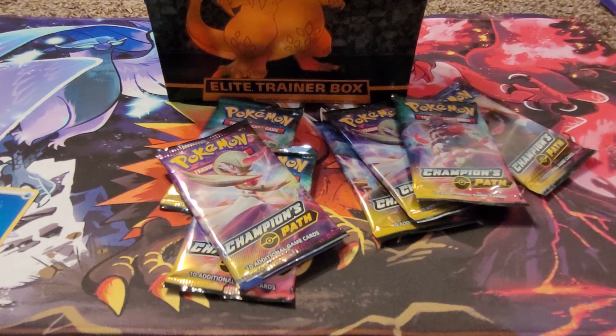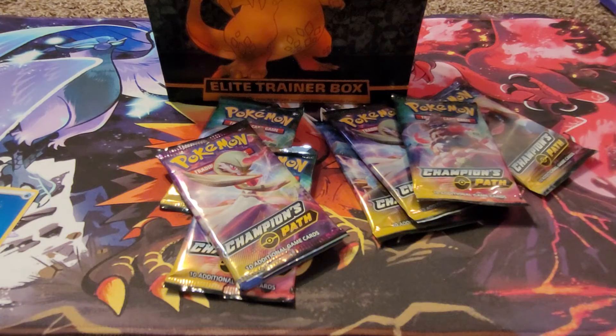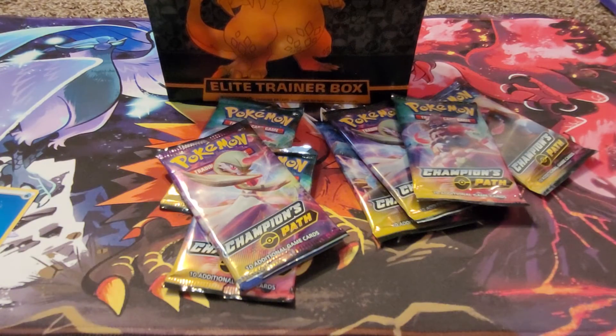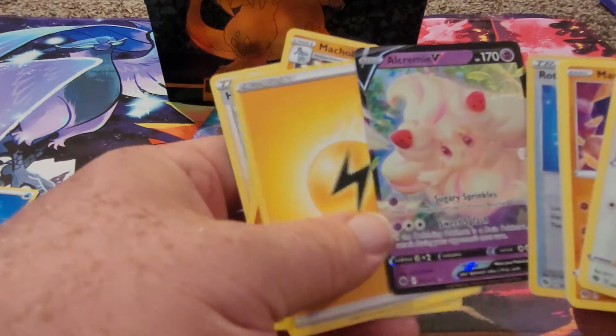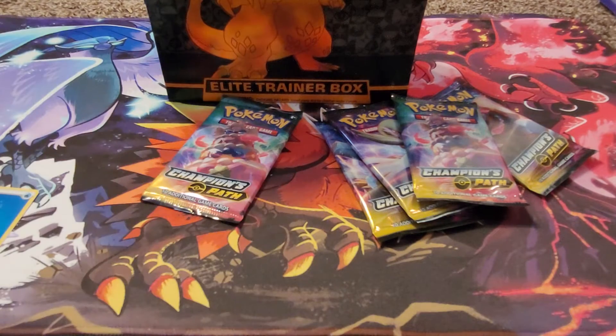What the — that pack was already open! Okay. One, two, three, four — this might get weird. Yeah: Rotom Bike, Scraggly, Perrserker, Nickit, Trubbish — nothing. So was that one open on the bottom? Okay, just as a test — and Alcremie V. Interesting.